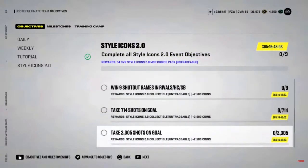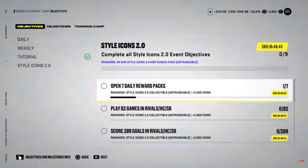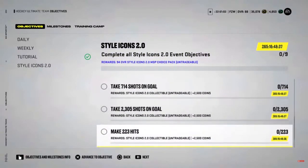Of course, we have the insane free 94 overall EA just gave us. Out of the 8 week 1 and week 2 MSPs — open 7 daily rewards, play 82 games in rivals, score 289 goals, win 51, get 9 shutouts. Go for it.